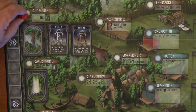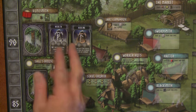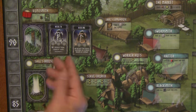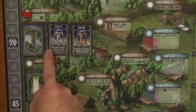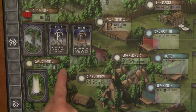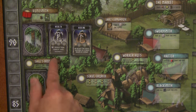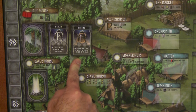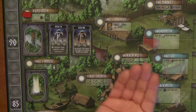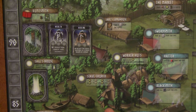The runesmith — when you place your worker there, you pay a wood to the supply and choose one of two face-up cards, or blindly take the face-down card. These give you special abilities you can use one time during the game, and they also award glory points — in this case three or two — which you get whether you use the card or not. For example, one lets you double your current coins up to a maximum of five, and another lets you negate the losses suffered in a single round of combat.